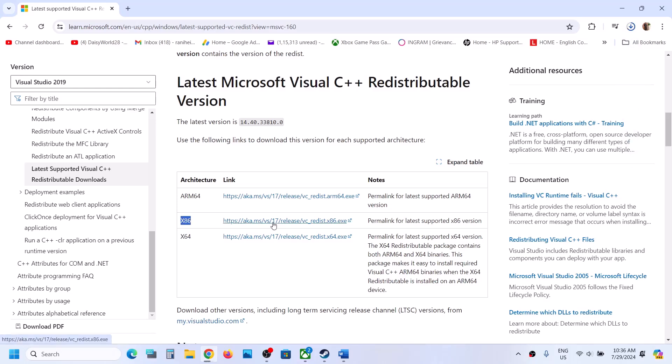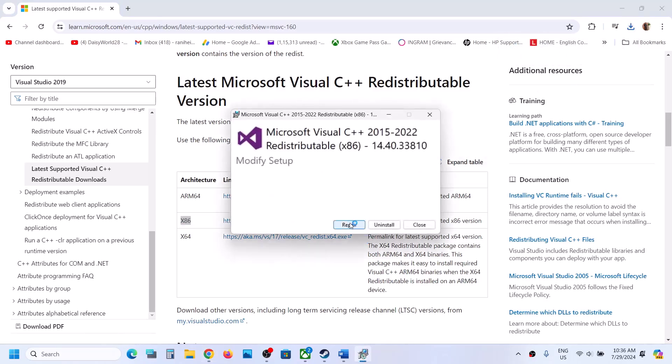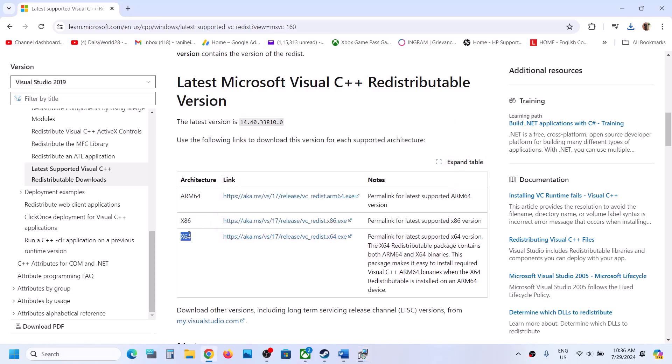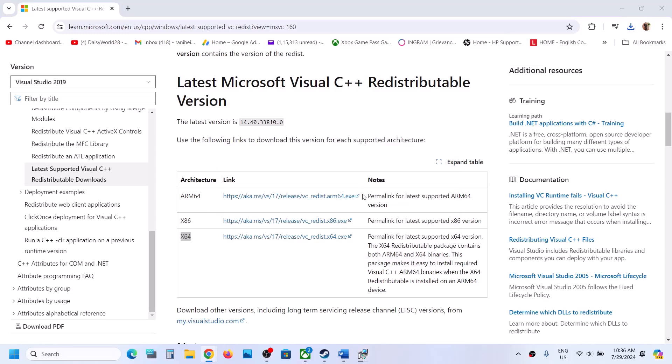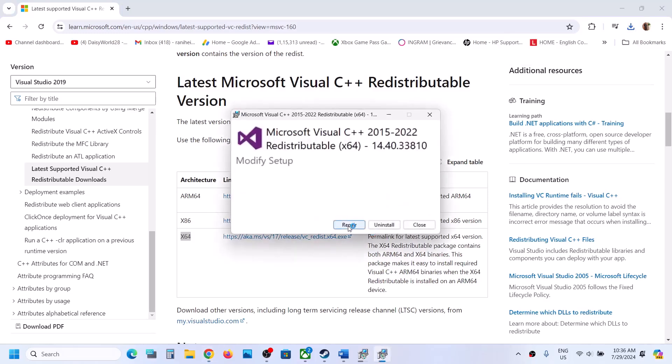Once the download is complete, run the exe file. If you see the Repair option, click Repair; if you see the Install option, click Install. Click Yes to allow. Now download and run the x64 file as well. Again, if you see Repair click Repair, if you see Install click Install, and click Yes to allow.